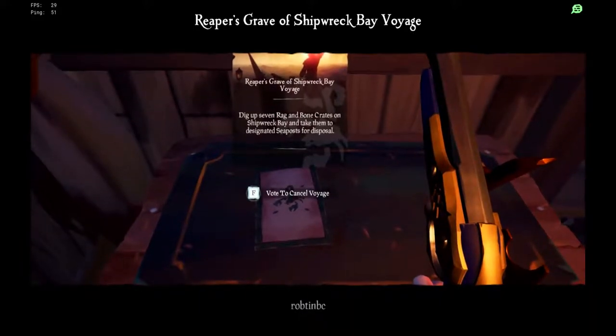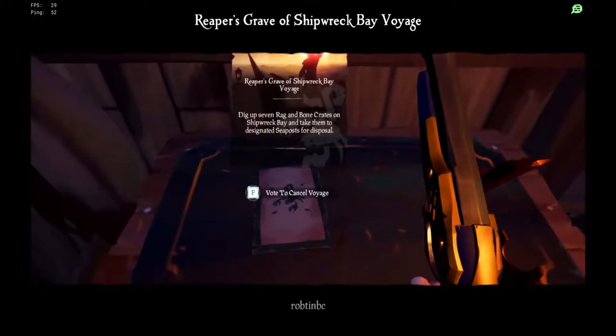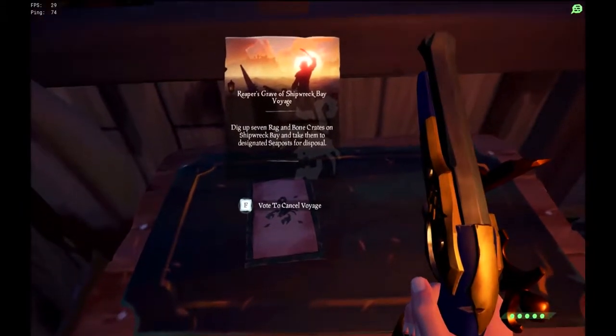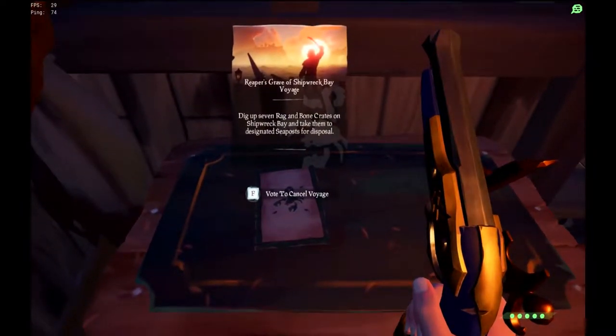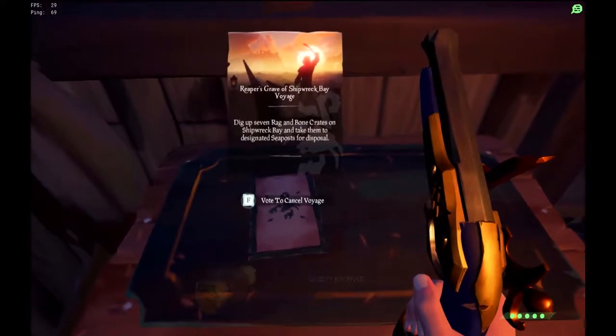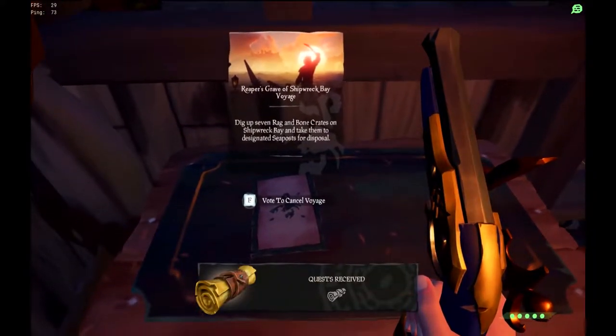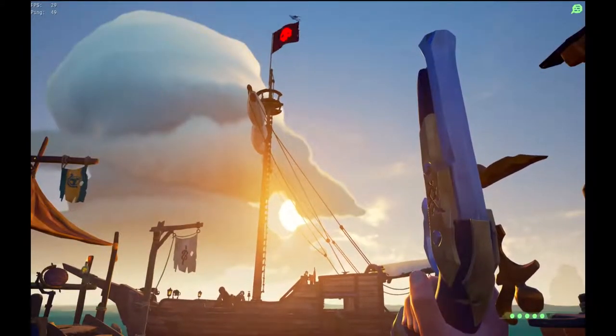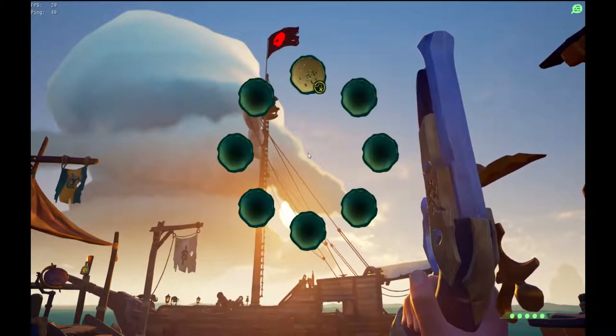If you have more than one crew member, then multiple crew members may have to vote on a Voyage. On a Brig, two crew members are required to vote on a Voyage. On a Galleon, three crew members are required to vote on a Voyage. When you have voted on a Voyage it will appear in your wheel.